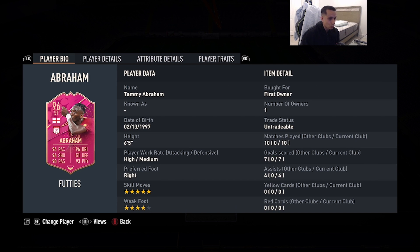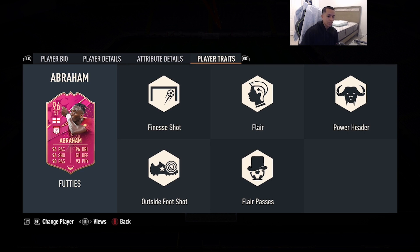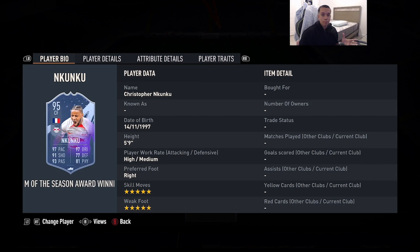Number 10 is 96-rated Fut Birthday SPC Tammy Abraham — 6'5", high/medium work rates, right foot, 5-star skill moves, 4-star weak foot, 96 pace, 96 shooting, 90 passing, 96 dribbling, 93 physicality. He has the finesse shot and outside-the-foot shot traits. Very similar to Erling Haaland, but this card edges it over Haaland because of the five-star skill moves. Very broken SPC — not much more to say.